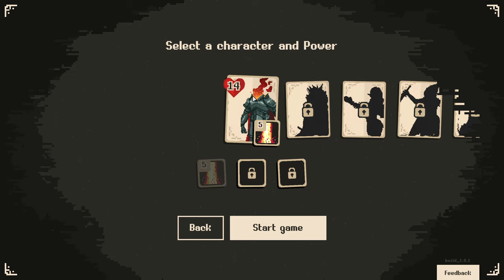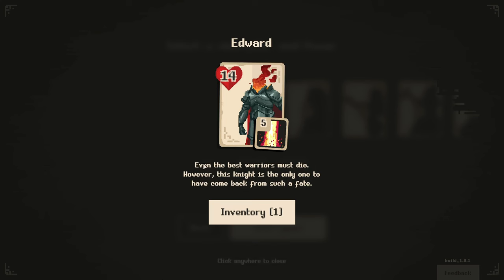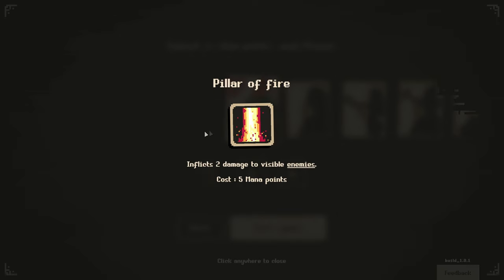So we have a character. Our goal is to get to the end - it's similar to Slay the Spire in that regard - without dying. We have Edward: 'even the best warriors must die, however this knight is the only one to have come back from such a fate.' He has an ability called Pillar of Fire which inflicts two damage to visible enemies.